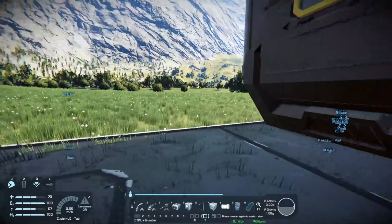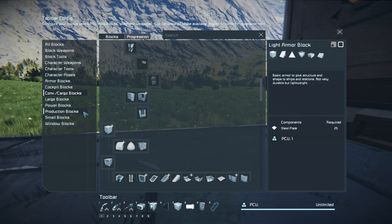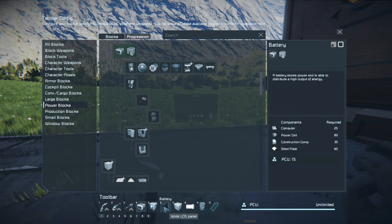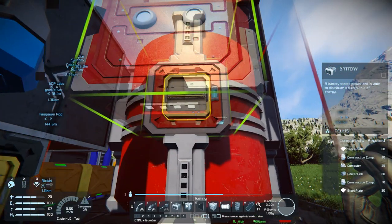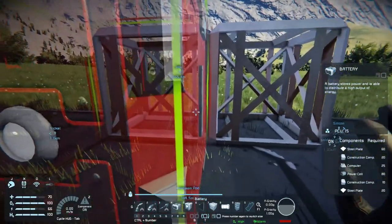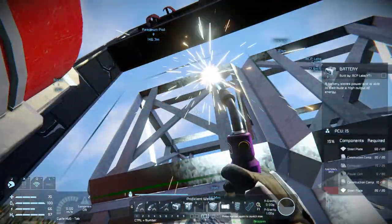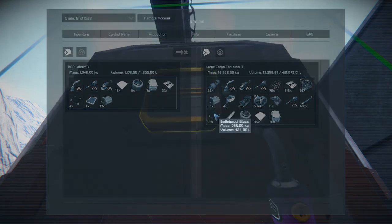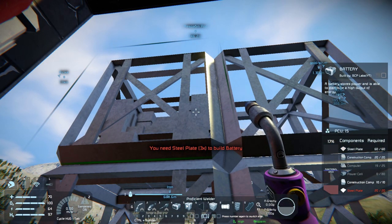One other thing I want to do today is put some batteries in right here - I'll go with the big battery. Taking yellow as the color. I'm putting four of them - I need 320 power cells and I don't think I have close to that. Let me finish these up.